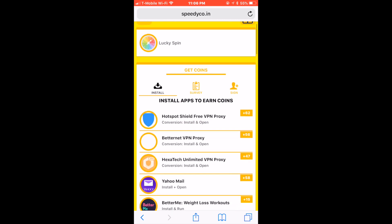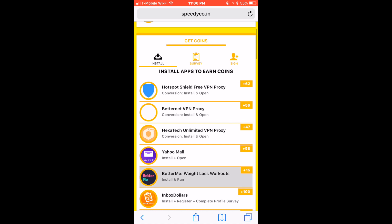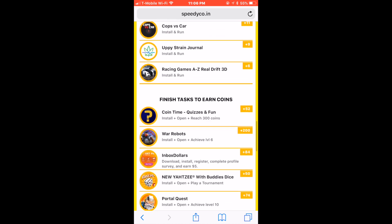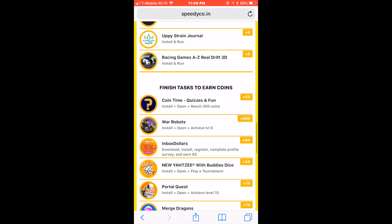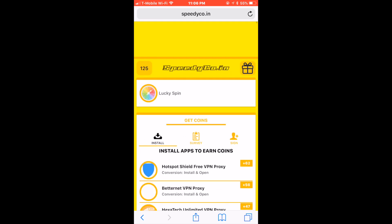All you do is download these apps and you get a certain amount of points. As soon as you get enough points for a card you want — like an Xbox card, a PlayStation code card, even iTunes — you can get all that just by downloading the apps. It's very simple. And if you need help, just go to support at the bottom and send them an email and they will be happy to help you.